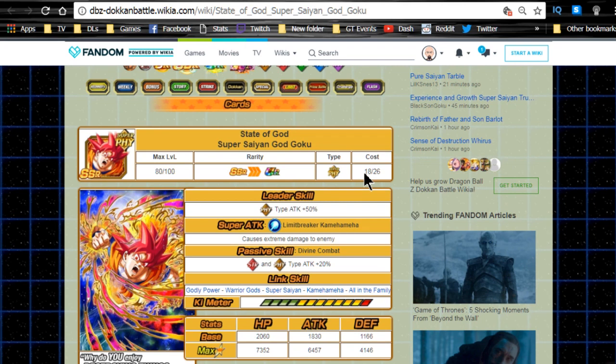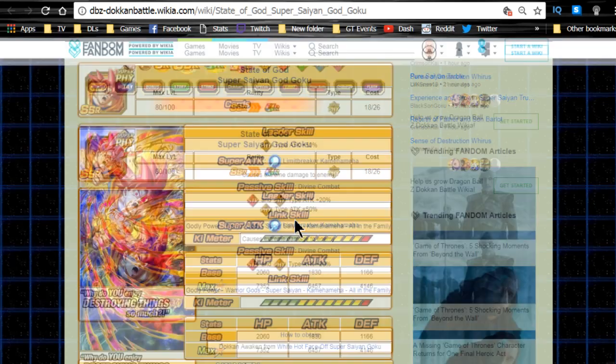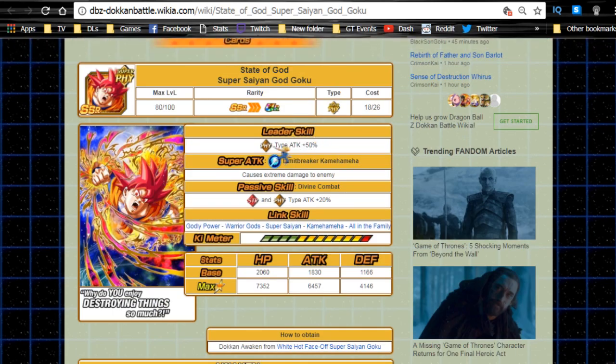When he Dokkan awakens, he becomes Super Saiyan God Goku - the SSR variant called 'State of God.' Two things about this card: he does extreme damage and was good back in the day, but he can be fed into any of the other God Goku cards, making those God Goku cards semi-farmable since the SR variants are more common to pull. You can Dokkan awaken them when the Battle of Gods event comes out to get their super attacks increased.